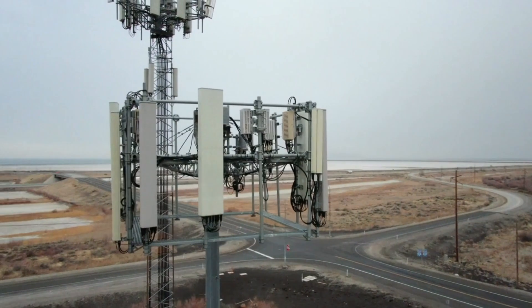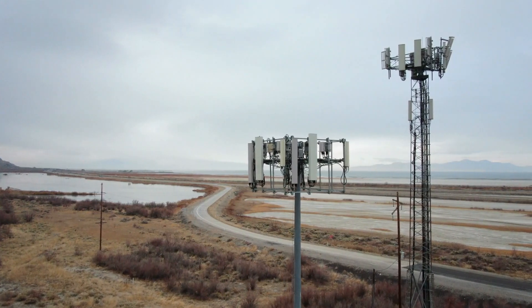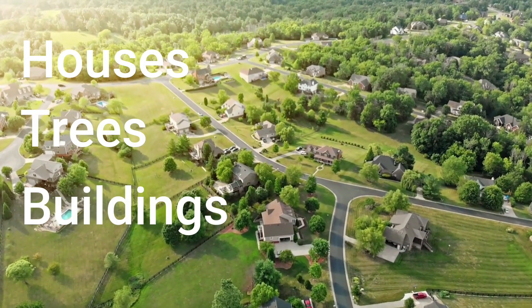Tip number one: getting high off the ground can increase your rewards exponentially. If you notice on most cell towers, there's a reason why they are so high off the ground — it's to minimize obstruction to and from other cell towers, enabling the most coverage. Since most of us are in residential areas, you might encounter obstruction like houses, trees, buildings, or apartment complexes. Increasing the height of your antenna as high as you can will get you very far.